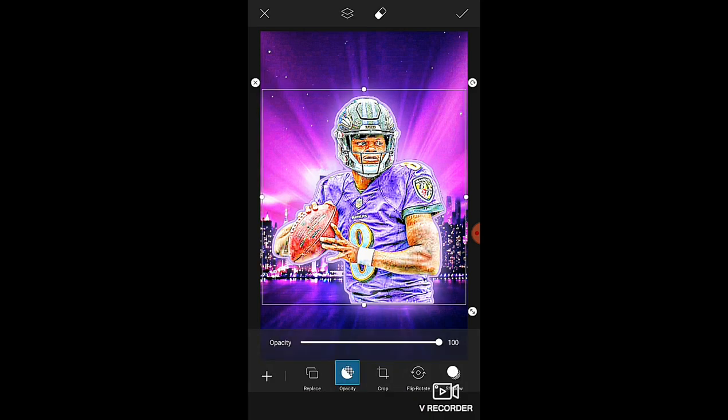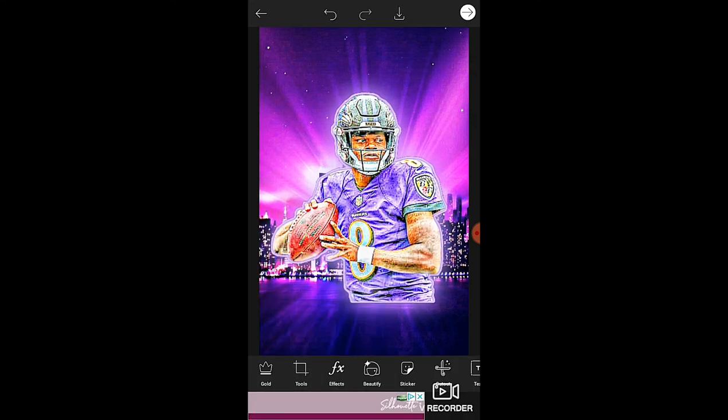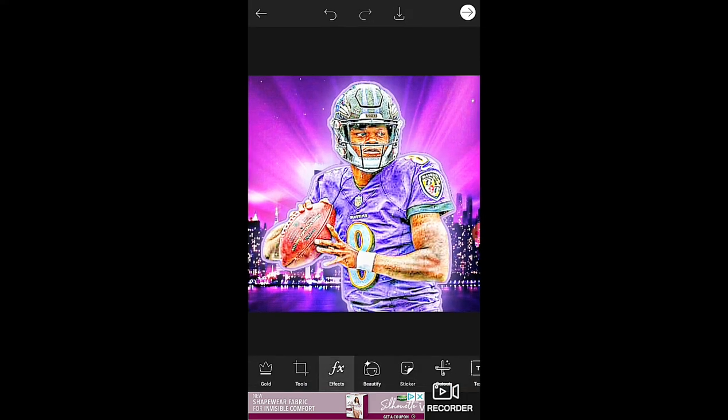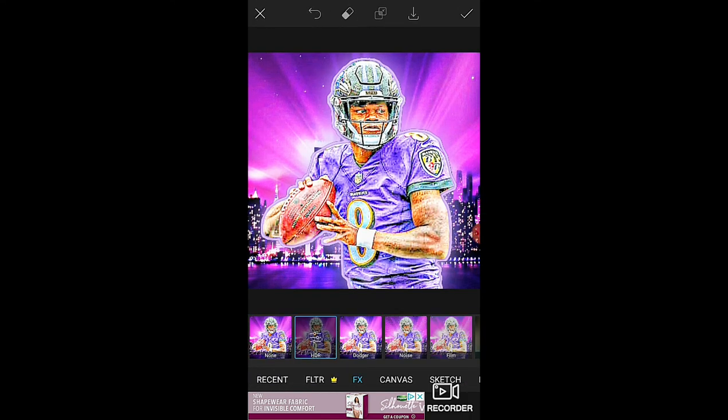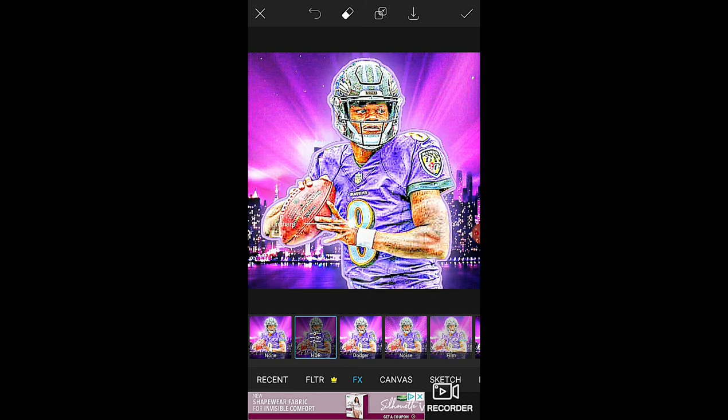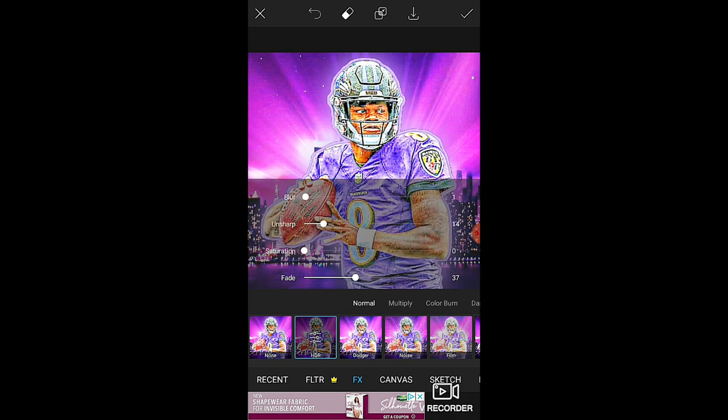Press the check mark, go to Tools, go to Crop, go to the Square option, and edit however you want. Then press the check mark, go to Effects, go to FX, go to HDR — this will make it pop even more. You can change dimensions, blur — I'll put blur at about 1. Change the fade to about 14, put Saturation up a bit, and there you go. Press the check mark.